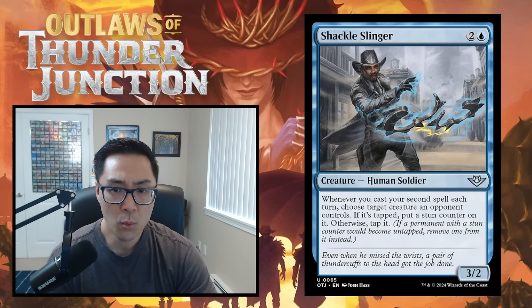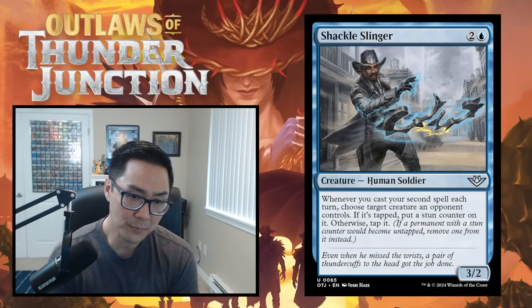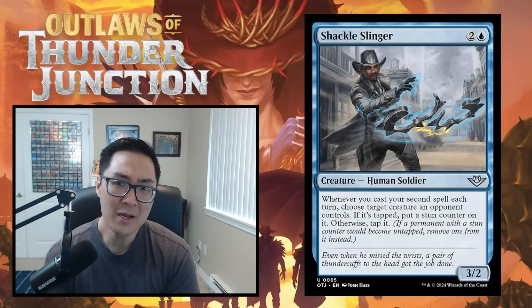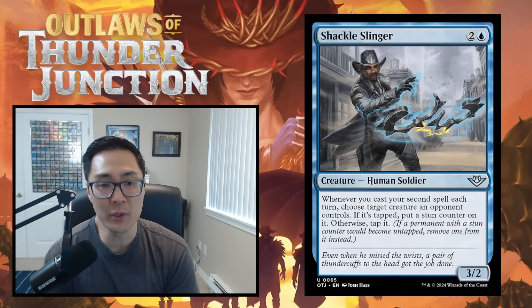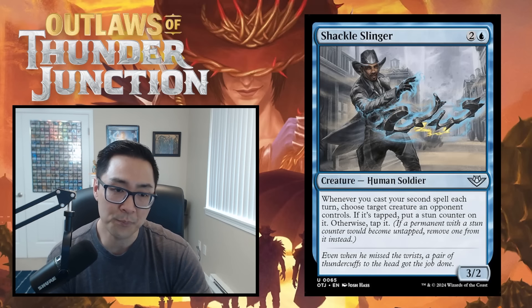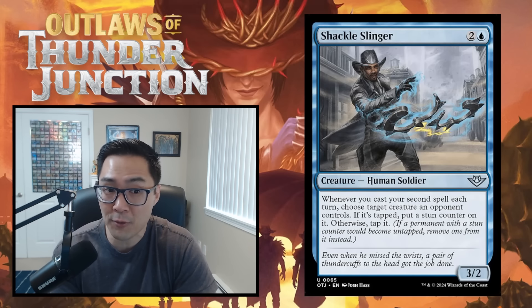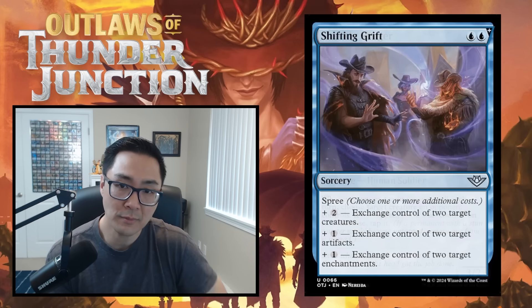Shackle Slinger — two and a blue for a 3/2 Human Soldier. Whenever you cast your second spell each turn, choose a target creature an opponent controls — if it's tapped, put a stun counter on it; otherwise tap it. It's a nice way to push damage through and commit a crime. The body isn't great, but in the right deck it can do some work. I'll give it a C.